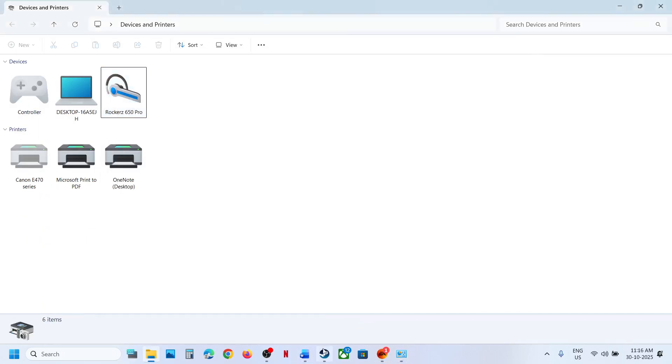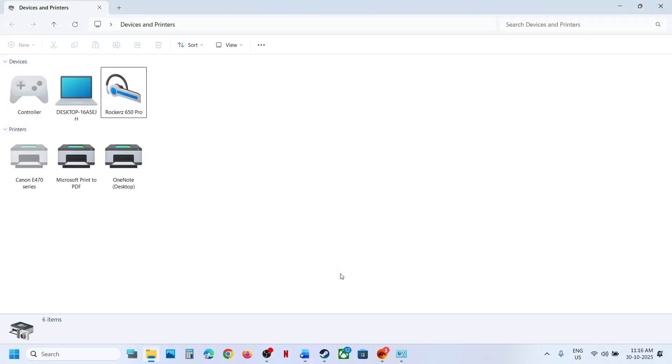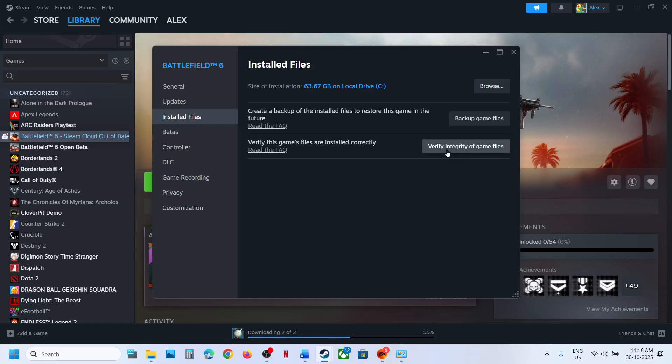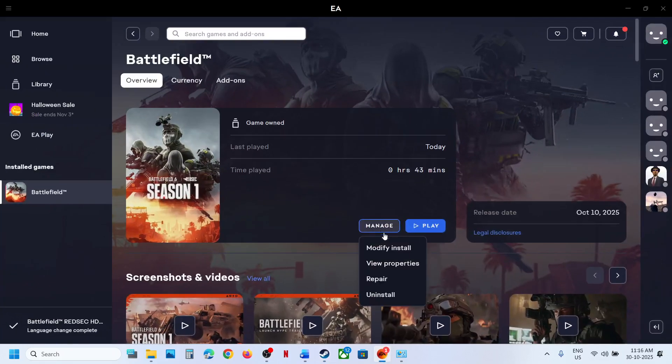Once you are done playing, you can re-enable Hands-Free Telephony by putting the check back. The next step is to verify or repair the game files. If you have the game on Steam, right-click the game, select Properties, go to the Installed Files tab, and click Verify Integrity of Game Files. Once verification is 100% complete, launch the game and check. If you have the game on EA App, select Manage then Repair, and once the repair is done, launch the game and check.